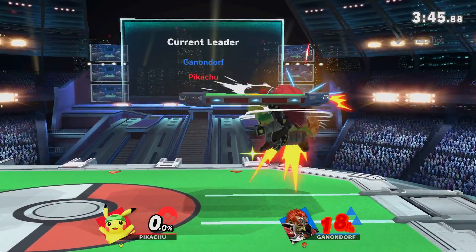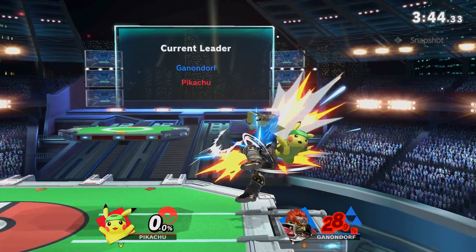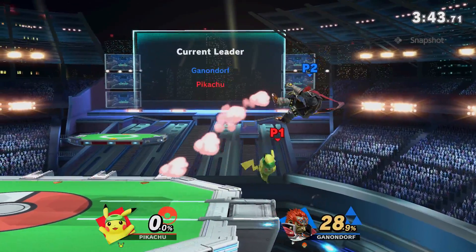What I like to do at low percent is SDI in and up, so the Pikachu racks up percent, and as soon as I go off stage, I can DI away and Pikachu has next to no follow ups.